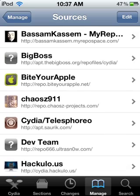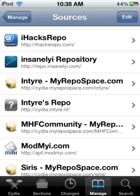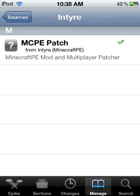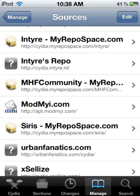You're going to need to add cydia.intyre.nl. Then once you're in there, you're going to want to get the MCPE patch. That's going to allow you to place mods into Minecraft Pocket Edition.